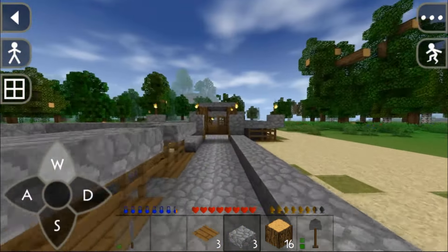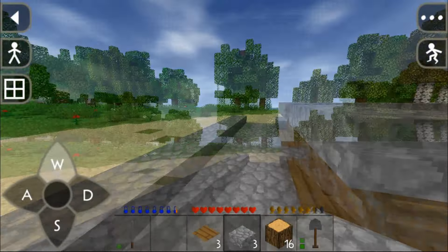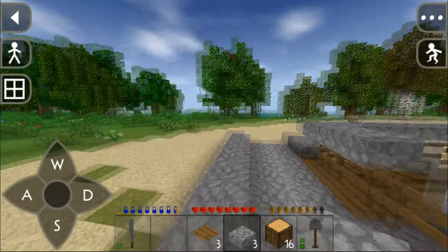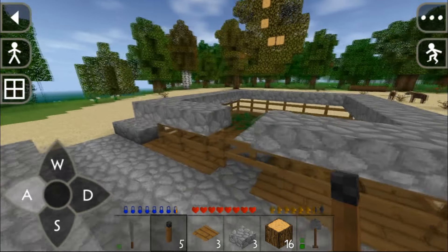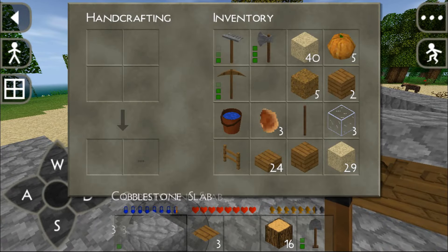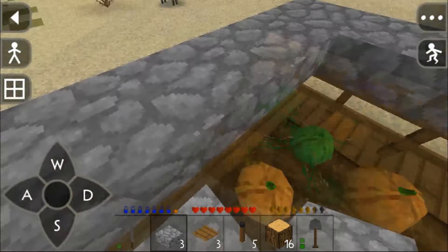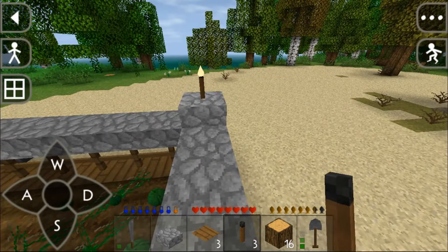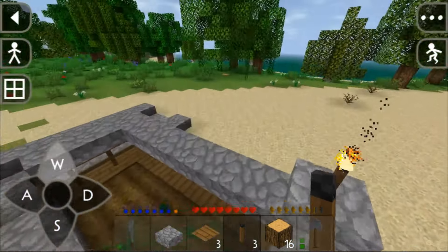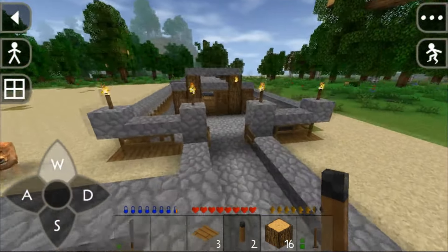It's also getting a bit dark so I'm going to have to sleep. Maybe I can have lamps or something because I haven't added any torches, so my farm is really dark. We also have two more pumpkins ready — it's working. I'm going to need to craft a few more cobblestone slabs.